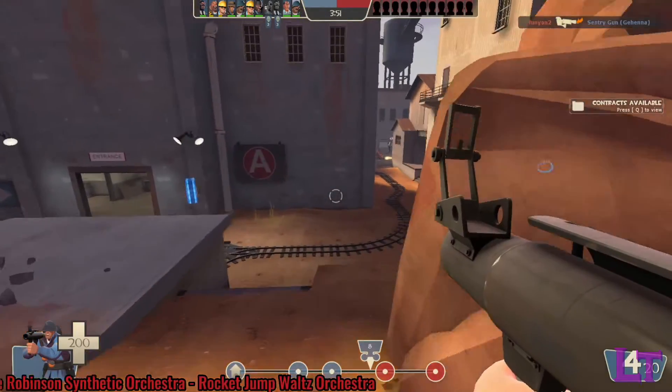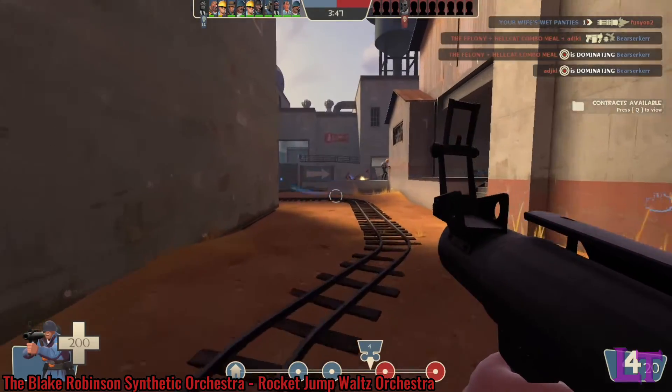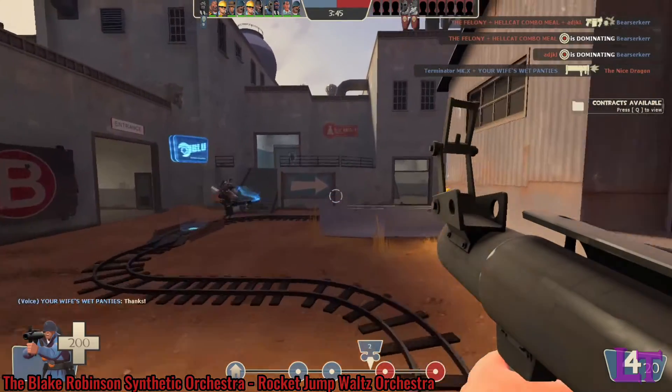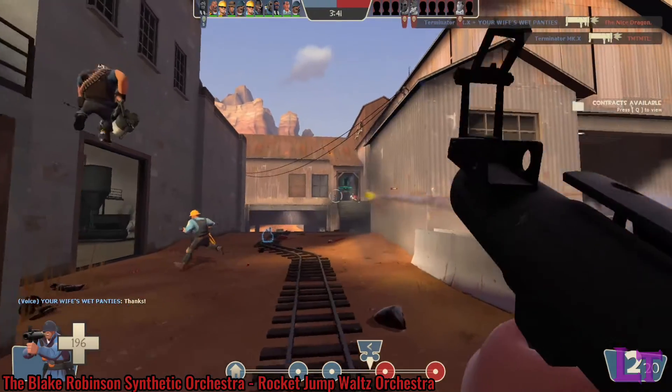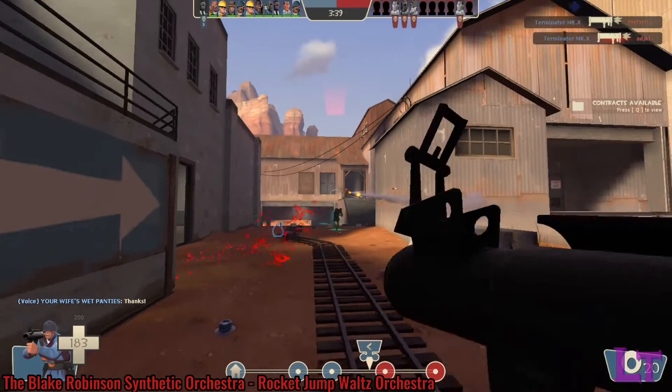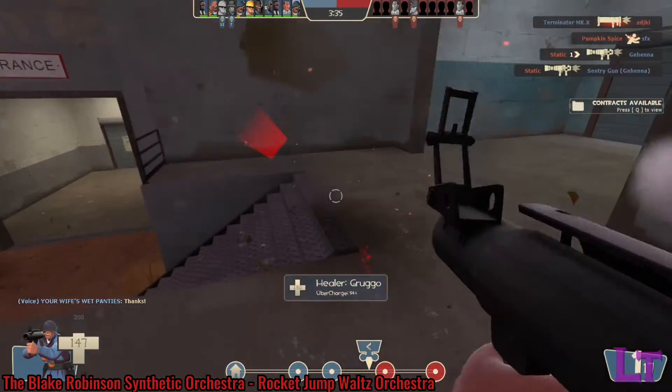The Soldier is one of the three offense classes in the game and is known to be relatively easy for newer players to pick up and play. This American Patriot has 200 health and is the second slowest class in the game, at only 240 hammer units per second, making him fairly slow on foot.